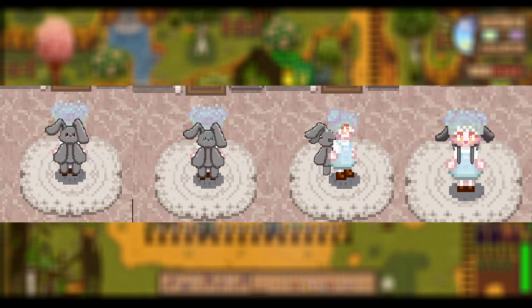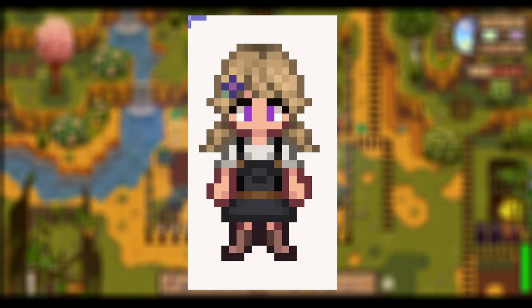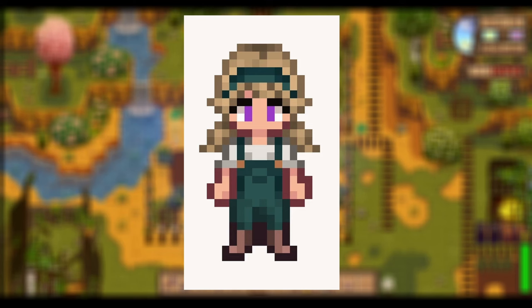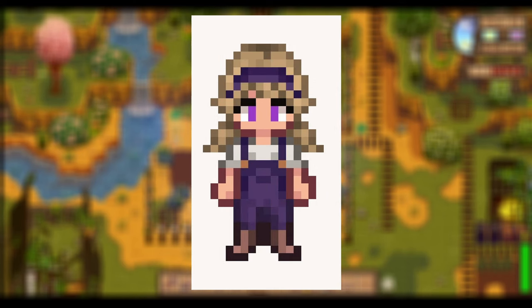Up next, we have Grace's Farm Clothing Collection. While it only has a couple of options, they are so cottagecore and gorgeous. It gives you a collection of four overalls in purple, blue denim, black, and sea green, plus four brand new hats: a sea green headband, a purple headband, a pastel flower crown, and a morning glory flower you can pop into your farmer's hair. There are also some pant and skirt options, and I love how the colors look with the little headbands.